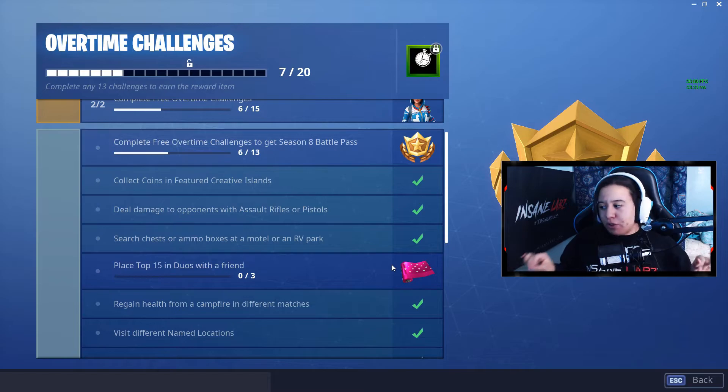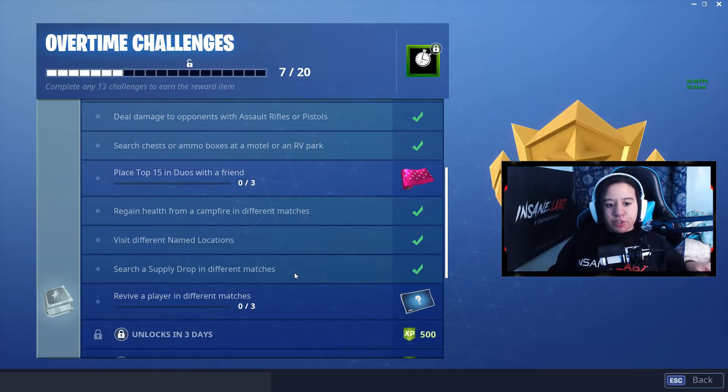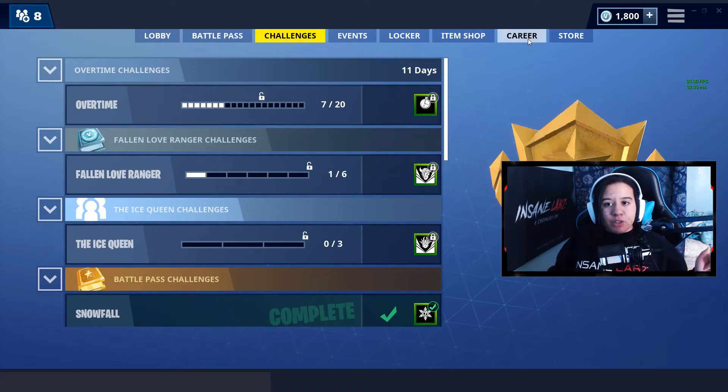Recording on February 16, 2019, here are the current challenges: collect coins in featured Creative Islands; deal damage with assault rifles or pistols; search chests or ammo boxes at a motel or RV park; place top 15 in Duos with a friend; regain health from a campfire — cozy or ground campfires — in different matches; visit 10 named locations; search a supply drop in different matches (times two); revive a player in different matches (times three). More challenges are yet to be unlocked.